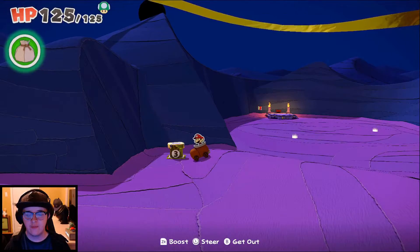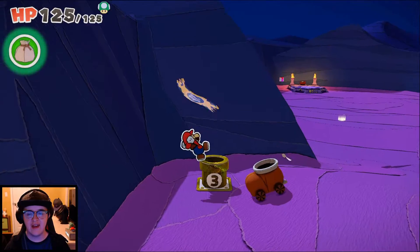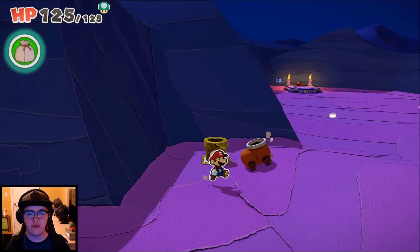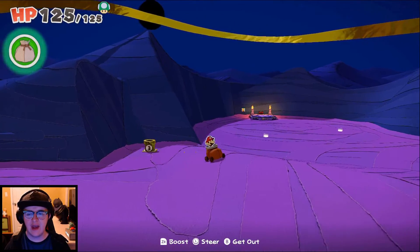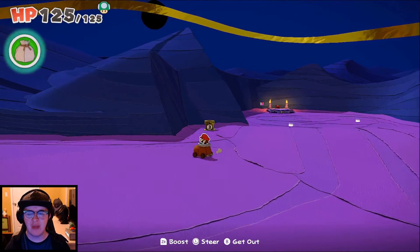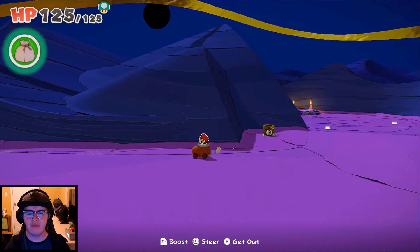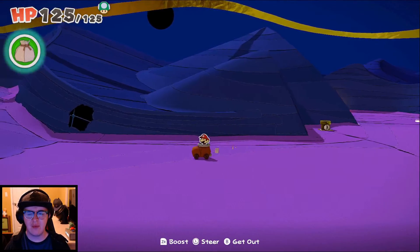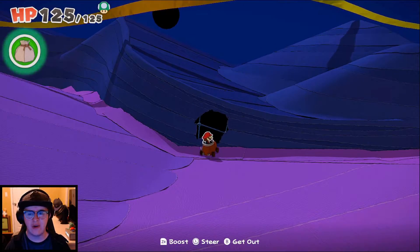So with that we're actually gonna continue and grab this world pipe since that is a free teleport to this area. In the last one we got into the scorching sand paper desert and for some reason the sun is blacked out in a place that's supposed to be hot, and it's not even hot here apparently based on what Olivia has said.